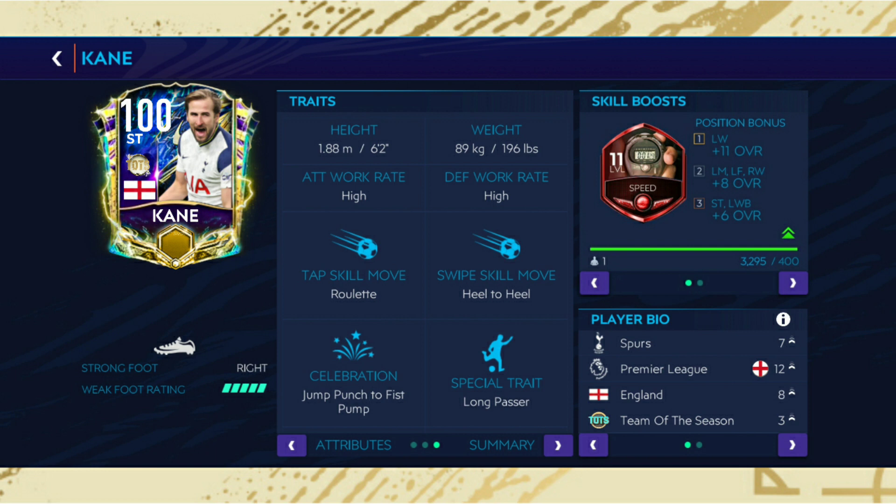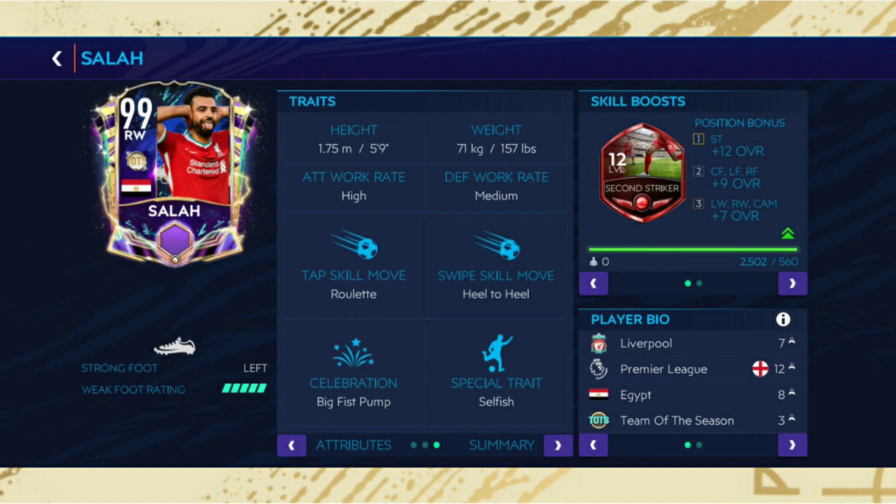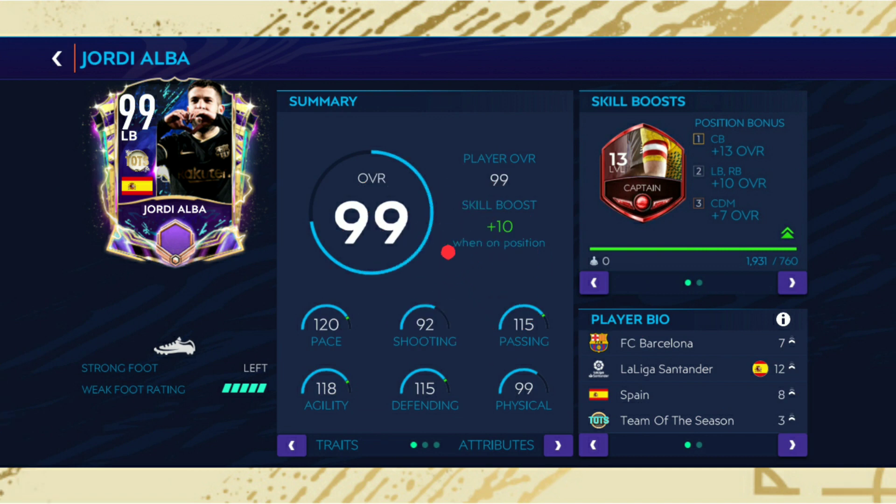Marquinhos comes with the pace skill boost as well, and he comes with Erling Haaland in the chain pack — that middle player back, if you know what I'm saying. Then Mohamed Salah comes with heel-to-heel and second striker skill boost — a fast right wing with second striker, it'll be really great to have him in the game. Then David Alaba comes with the captain skill boost, same as Theo Hernandez — it'll be really great, boosting his strength and acceleration.